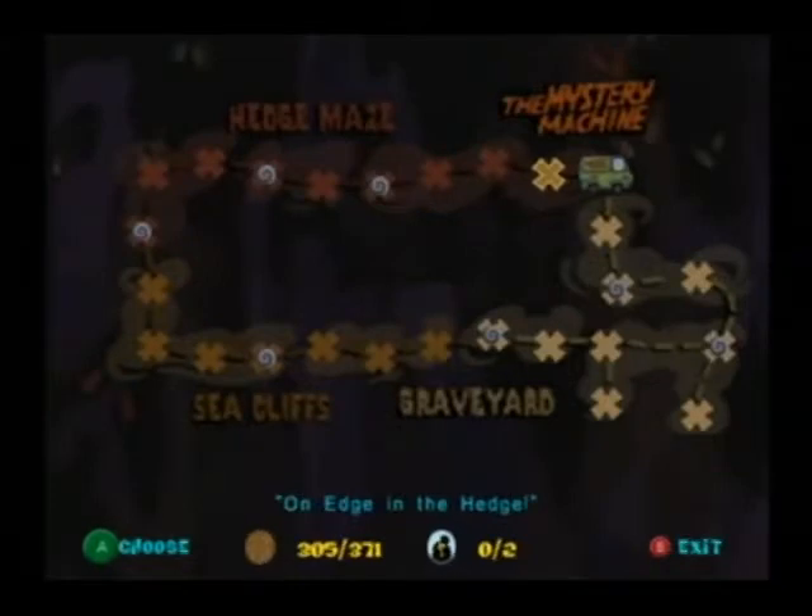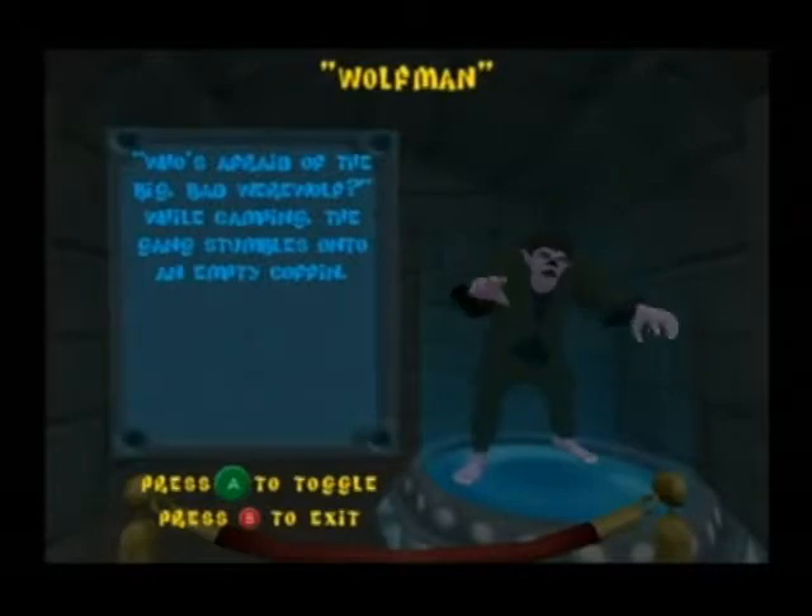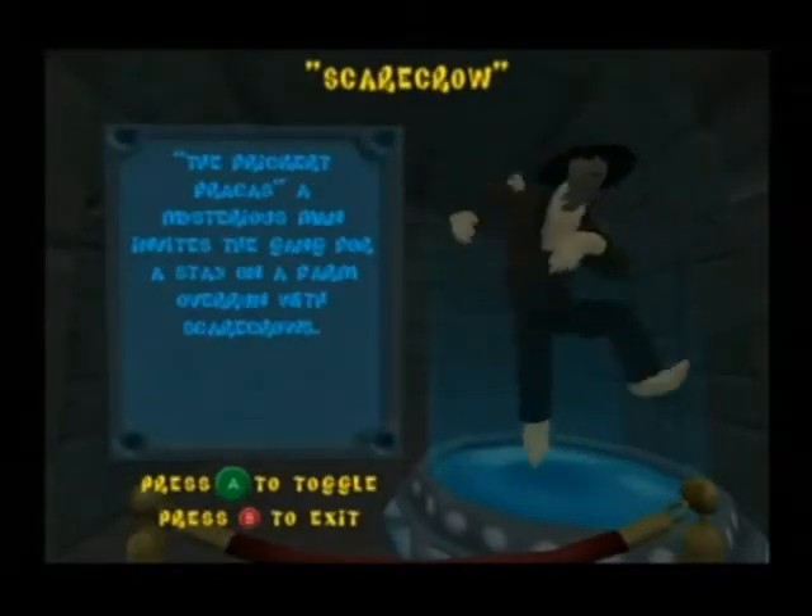The last major area that I'll be looking at is the Hedge Maze. Monsters you encounter here are the Werewolf, Zombie, Witch, Scarecrow, Spiders, Toxic Plants, Bats, and Rats.